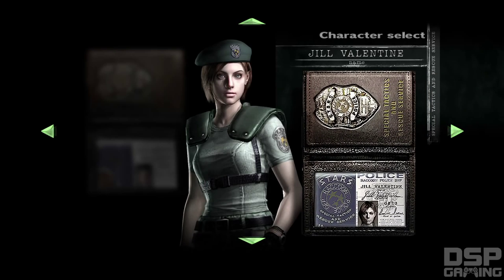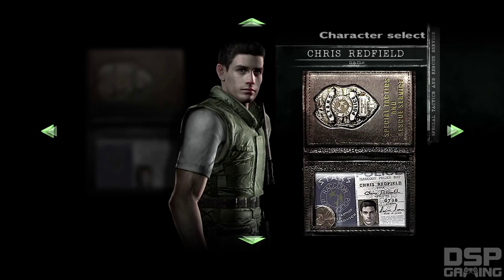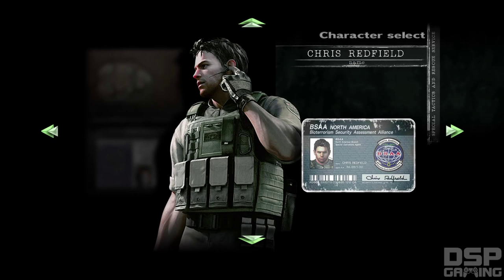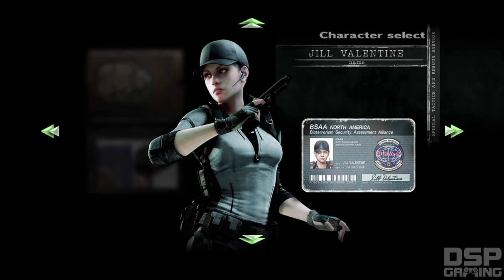Let's take a look here — we've got Jill and we've got Chris. Holy shit, look at this — Stars Chris and BSAA Chris! So you've actually got classic Chris Redfield and the more modern Resident Evil 5 Chris Redfield. These are the character models from Resident Evil 5, where Chris and Jill storm an identical mansion that was supposed to be a redo of the original mansion. They confront Wesker at the end of it — that was part of the plot of Resident Evil 5 and later became a DLC called Lost in Nightmares.